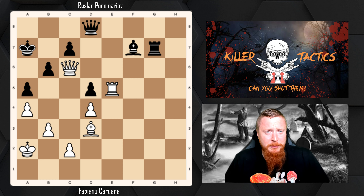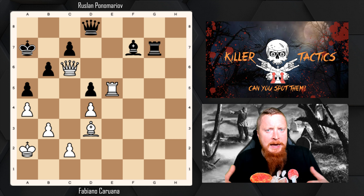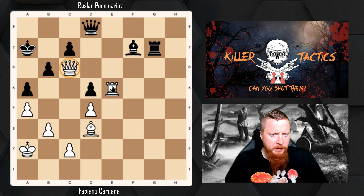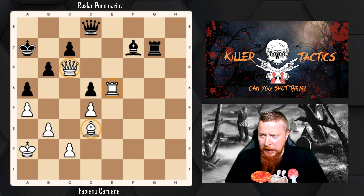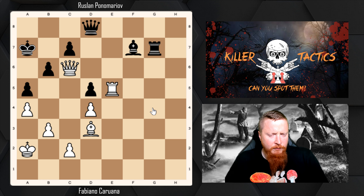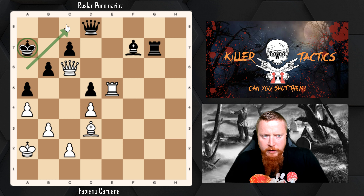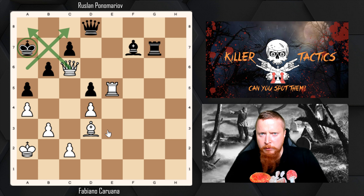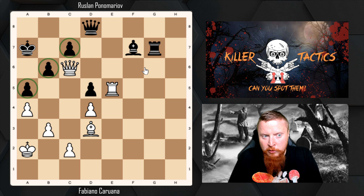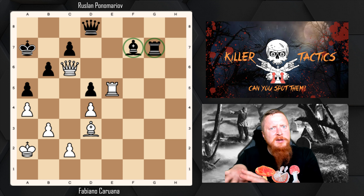When you're trying to solve a tactic, it's important to hone in on the key elements of the position. We can see that White's pieces are much more dangerously and actively placed than Black's pieces. Another key factor is what is weak around the Black king — it's actually the light squares. When someone puts their pawns on the dark squares, the light squares become weak. Black's pieces are also on the other side of the board, so they're not helping.